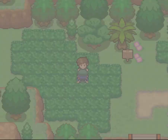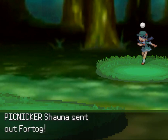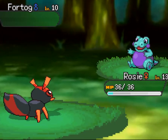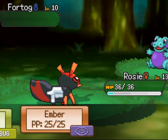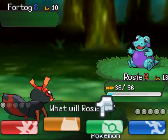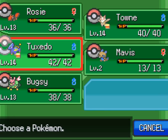Shauna has one of these poxy froggy things. I think this Fortog is probably a water/poison type, so I'm going to switch in good old Tuxedo as usual to do the dirty work.